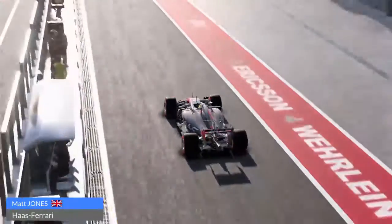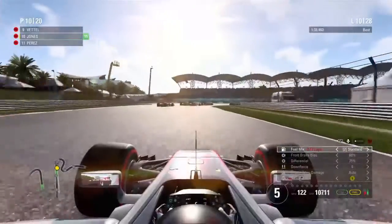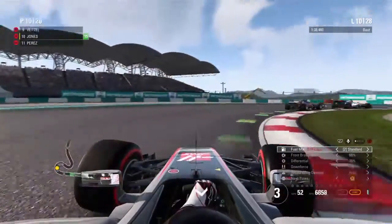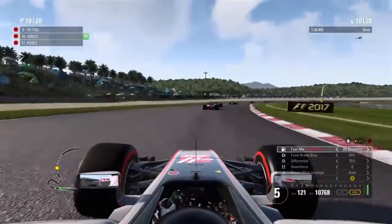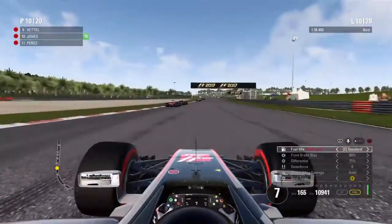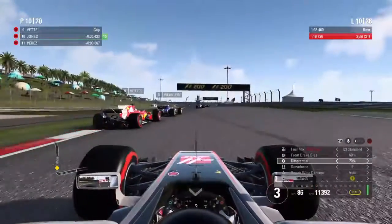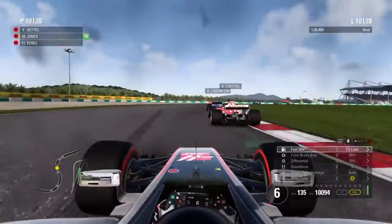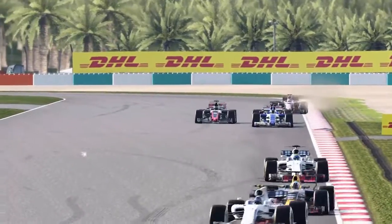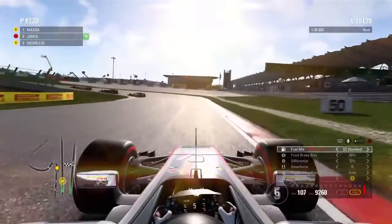We come out in P10, but we're behind Sebastian Vettel — he was an entire car ahead of us before. He's lost a load of time behind what looks like Verlein in a Sauber, getting held up quite significantly. If I can catch right up to the back of him, I just need to fight with Sebastian. Vettel goes very slow because Verlein goes slow, so we go side by side with Vettel, then I go down the inside of Verlein through the first and second right-handers — we're up into P8, gaining two positions in pretty much three corners. That is pretty good going.